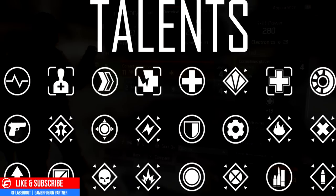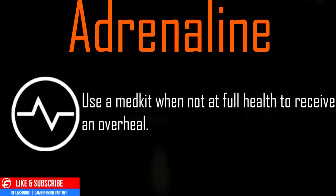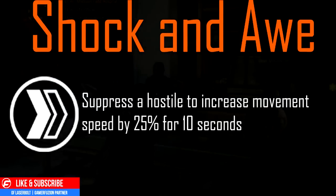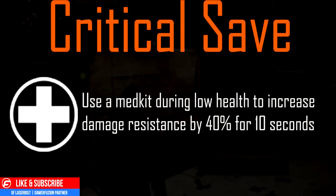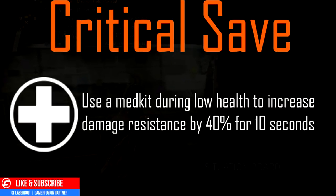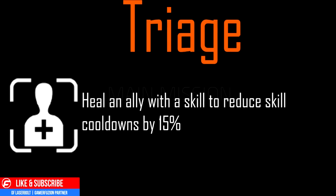Let's go over the medical column. First: use a med kit when not at full health to receive an overheal. Next, Shock and Awe: suppress a hostile to increase movement speed by 25% for 10 seconds. Next, Critical Save: use a med kit during low health to increase damage resistance by 40% for 10 seconds. Next, Combat Medic: use a med kit near allies to heal group members and proxies within 20 meters by 40%.